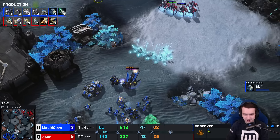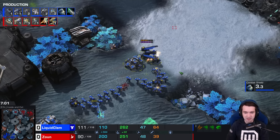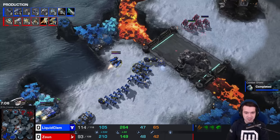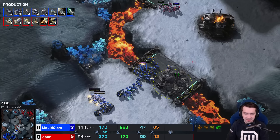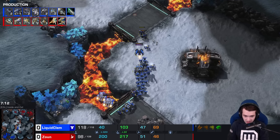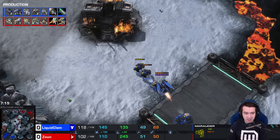Pretty greedy on re-scouting with that Observer, but here comes Clem. He's got energy on the Raven, though it's at half HP. Combat Shield done, Stim done, plus one nearly done, and Medivacs completed. Moving out onto the map with Marauders leading the charge.